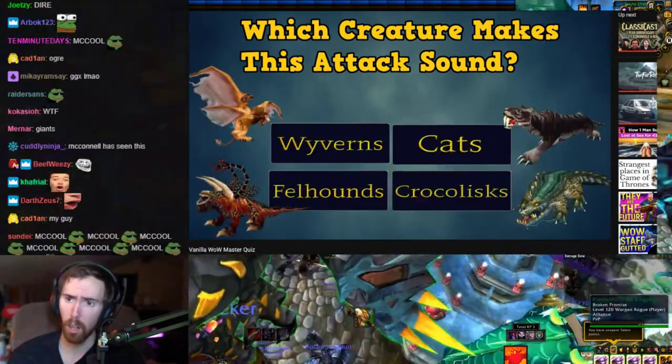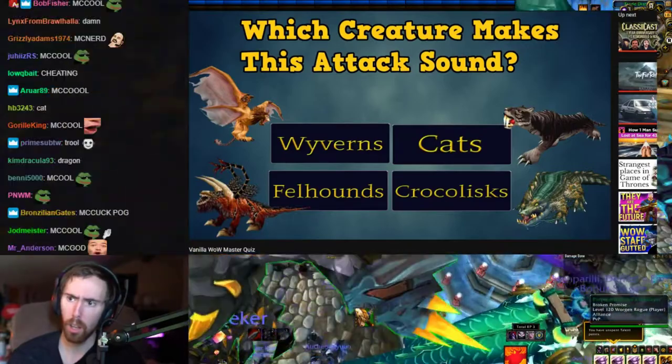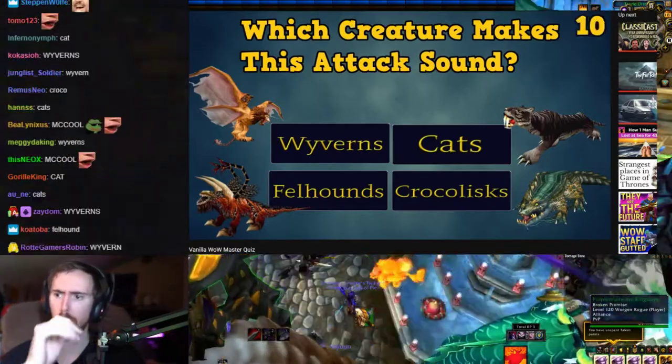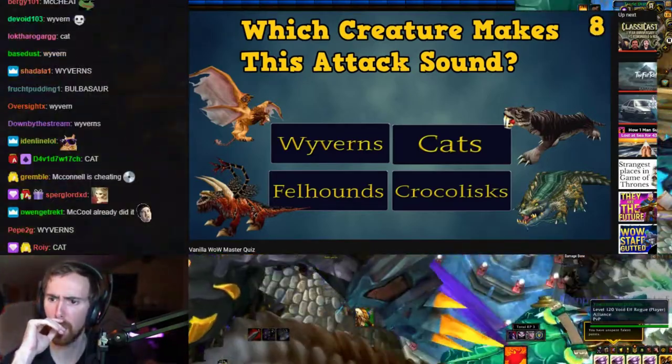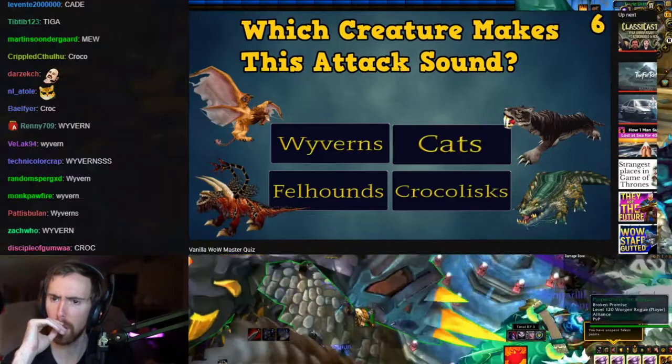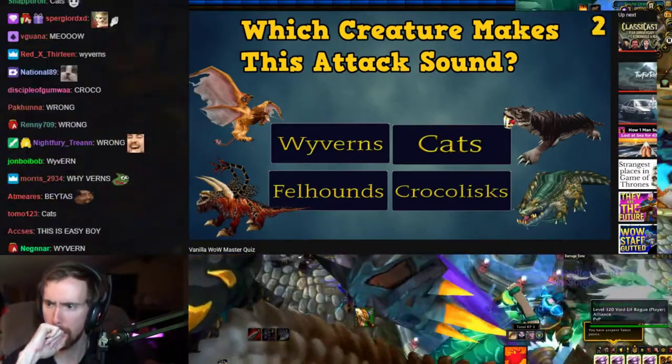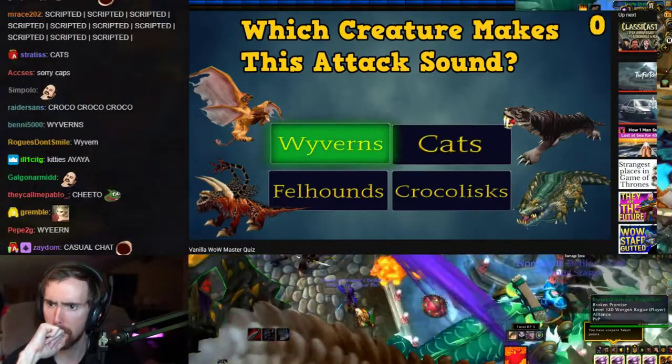Which creature makes this attack sound? Is it wyverns, cats, fellhounds, or crocolisks? That's a cat. The answer is wyverns.